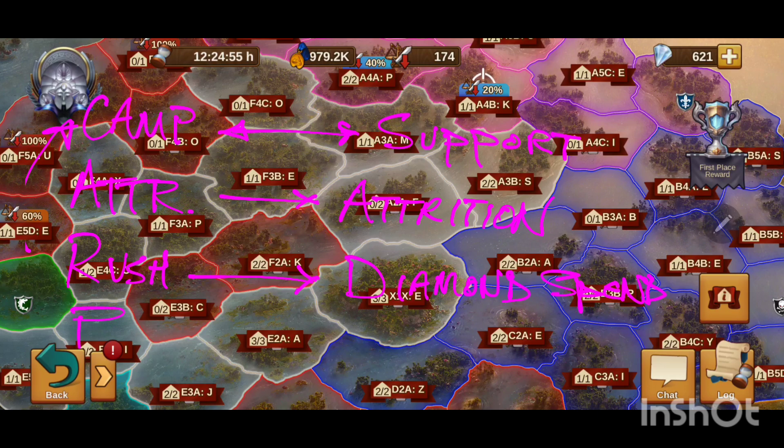The last keyword is 'race.' If you're already a GBG expert, this video isn't for you — it's going to break things down for newer players. But if you're new or somewhat familiar and trying to understand some of the strategy behind it, hang with me. So four keywords: camp, support, attrition, rush, and race. Let's get into it.